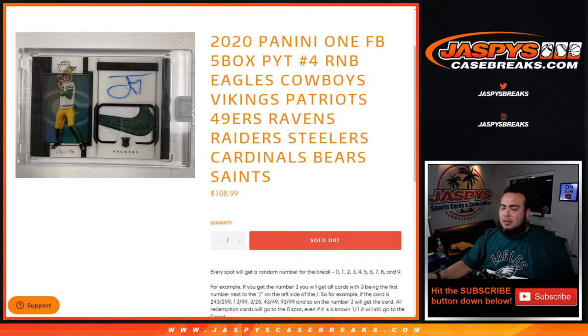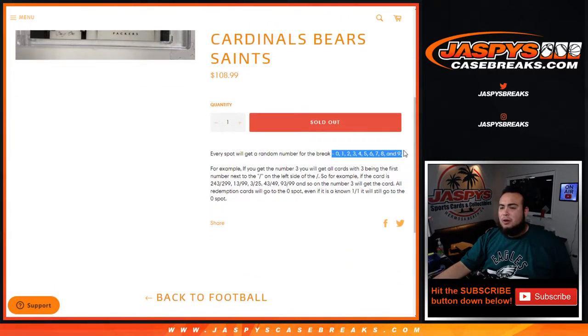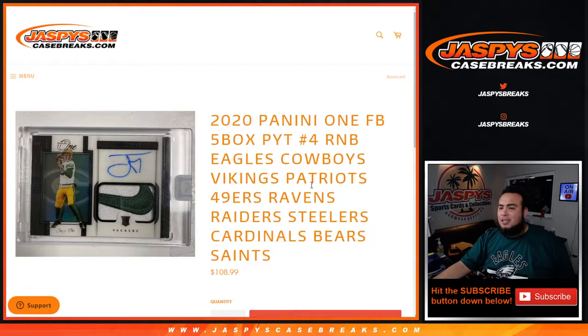Again guys, random number block style, so you only get a piece of these teams in this specific break. From zero through nine is a random number block — you're randomized a number from that list. As an example, we put any of these teams' hits out of Panini One.